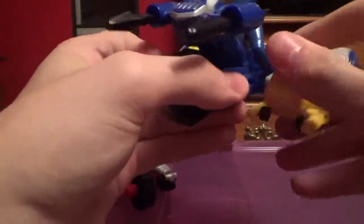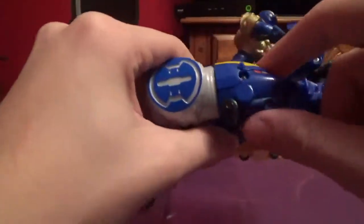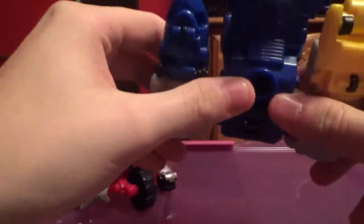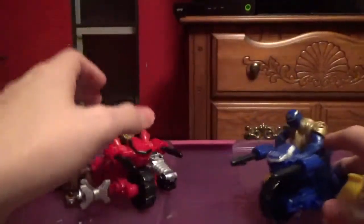For the blue one — the Elephant — the trunk can fold down and the ears fold too, but I can't show you that with this one because the vehicle is in the way. And here's the Dolphin — it doesn't do much and can't hold a weapon.